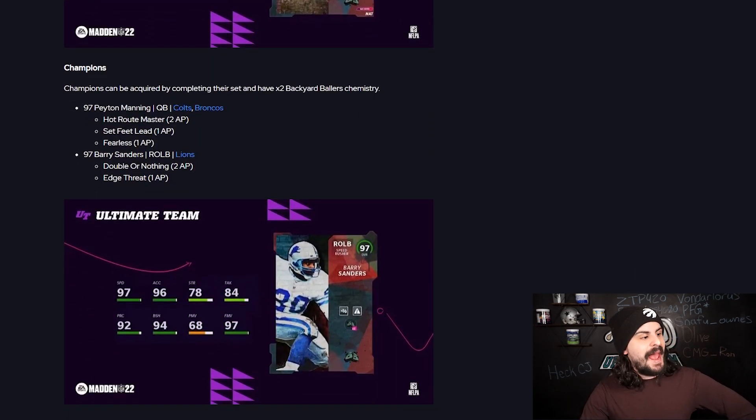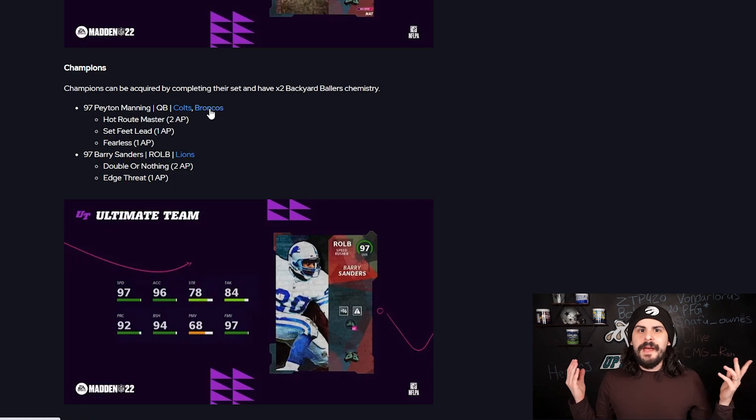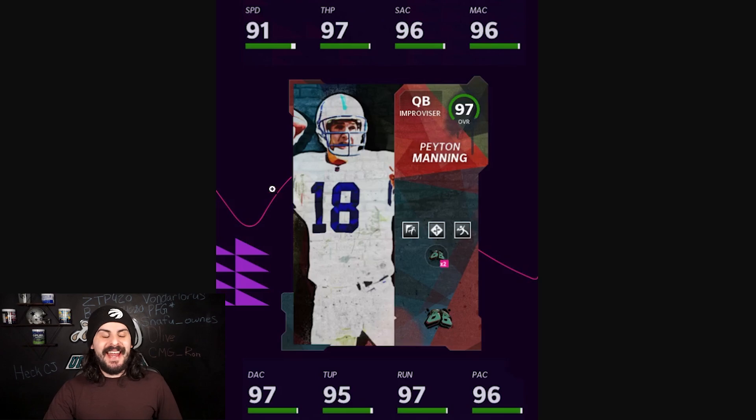The champions are going to be Peyton Manning at quarterback — he has Colts and Broncos. This is an out-of-position program, however this card is different than his previous card. This is an improviser Peyton Manning with a lot more speed. His previous card had 51 speed and this one has 41 speed as you can see here. It's not really out of position — it's just a different version where he has way more speed than his normal card.